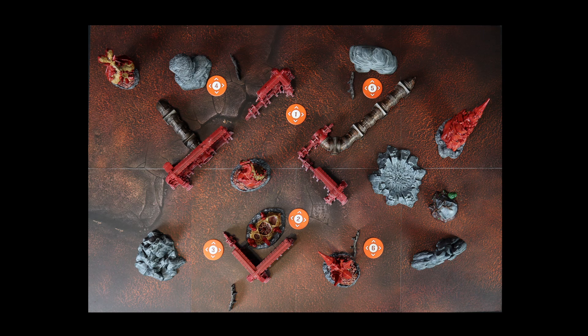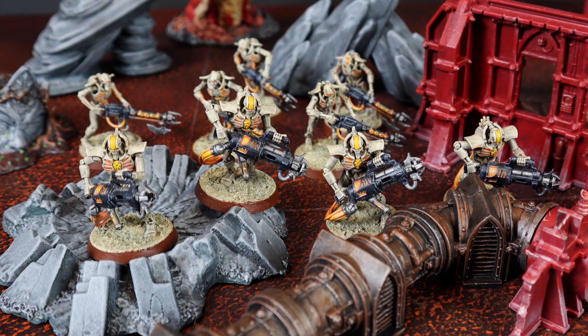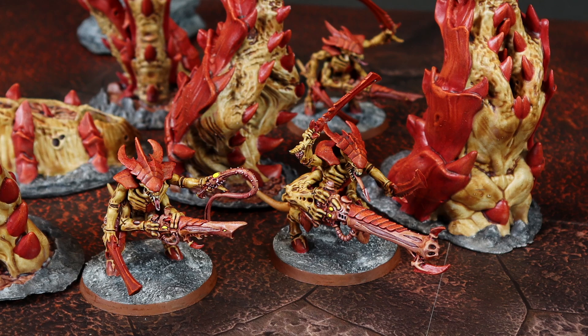Today's mission is Escalating Hostilities. The two armies will have to deploy within these two areas. There are 6 objectives arranged in this way. The goal of this game is to control the objectives. At the end of the second and third initiative phases, each player removes an objective near their drop zone. At the end of the first and second turn, the primary objectives controlled will award 1 victory point each. At the end of the third and fourth turn, they will award 2 victory points instead.